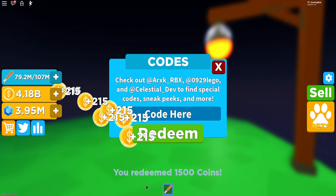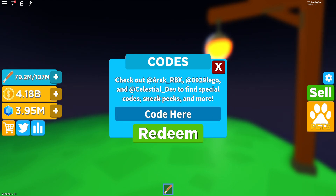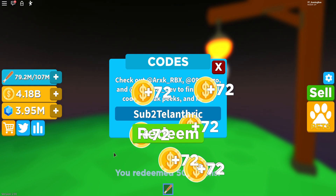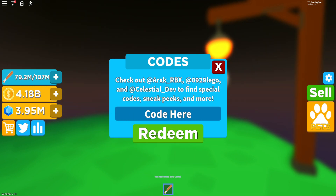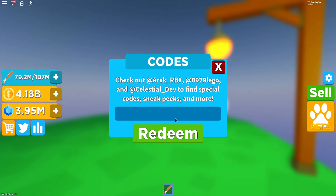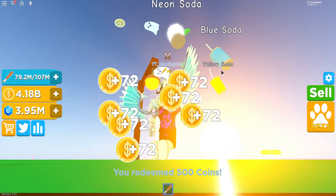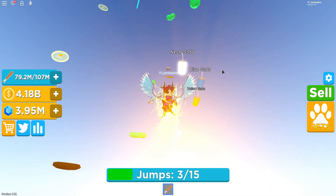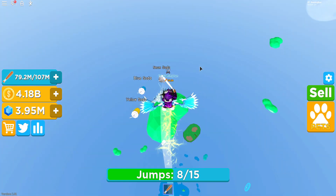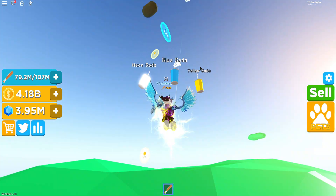After that guys, we have code Sub2Telanthric, which gives us some more coins. Then we have code Razorfish Gaming. And I'm going to end it off there with code Gravy. And yeah guys, that's all the newest working codes right now in Battling Champions. I might release a video showing you guys all the working codes in the game a bit later on, so stay tuned for that.